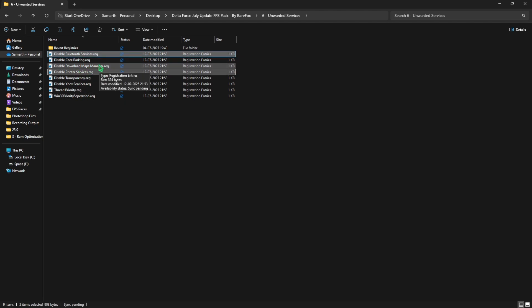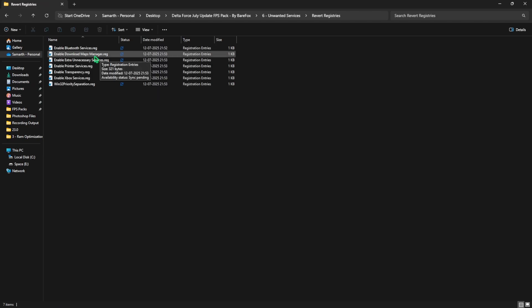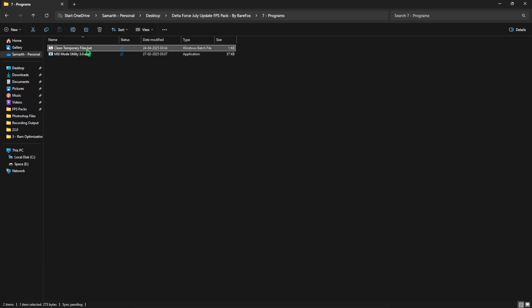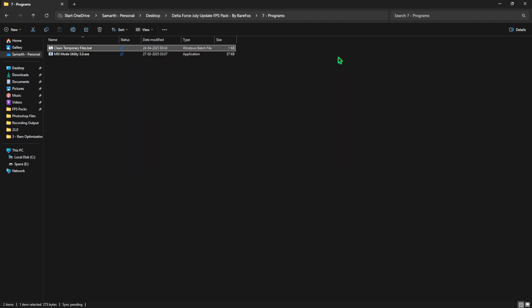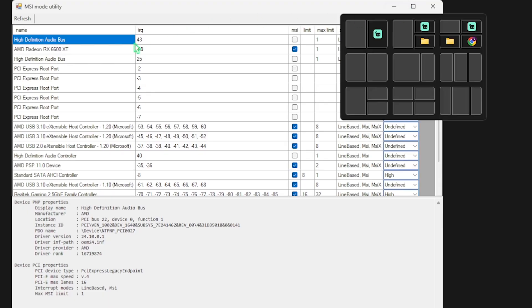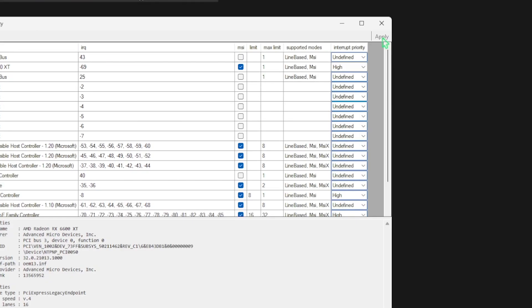If you use Bluetooth or printer services, leave those two as they are and disable every other service. If you ever want to revert any changes, head to the Revert Registries folder, which is a backup to restore them all. The last folder is Programs, containing two utilities: Clean Temporary Files — right-click and run as administrator, press Enter to delete all temp files (safe to do regularly) — and MSI Mode Utility 3.0. Run it as administrator, find your graphics card, select the MSI button, set interrupt priority to High, and apply. This improves your GPU's interrupt priority and game performance without overclocking.